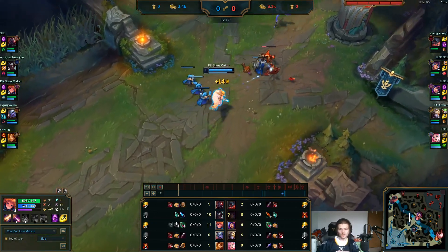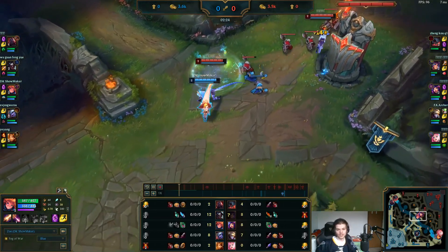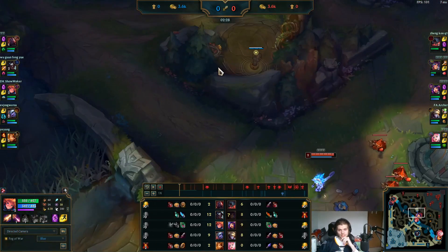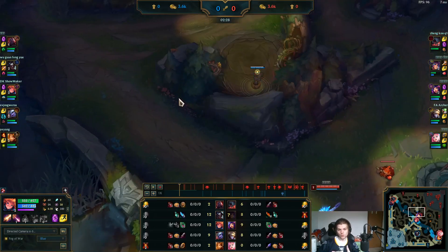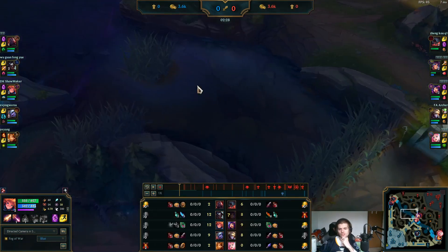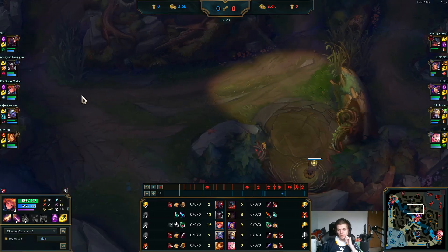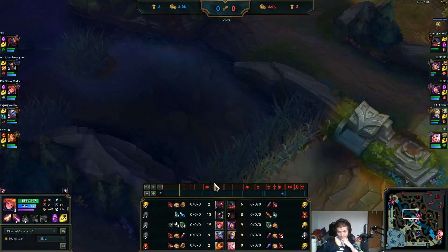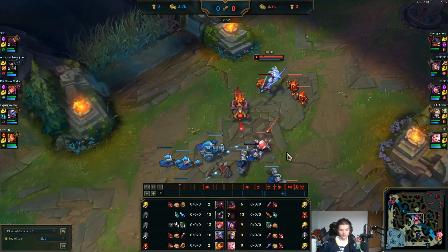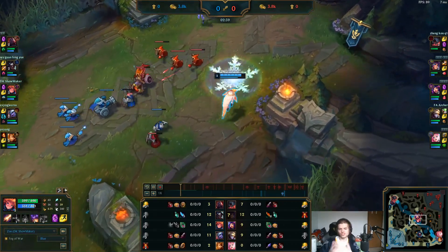Now once it gets to about 2:30 he'll start having to worry about jungle ganks. Since he has the lane shoved in, he's going to get the raptors ward. One thing to notice: since he gets the lane shoved, he gets the ward deep at the raptors. This gives you much more information than a river ward — you can see the raptors is gone, which means you can expect the Lillia to already be topside. If you're getting shoved in and don't have the safety for a deep ward, just place it in the river — that's fine.